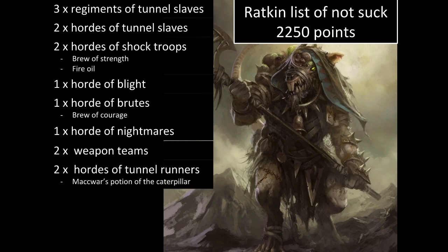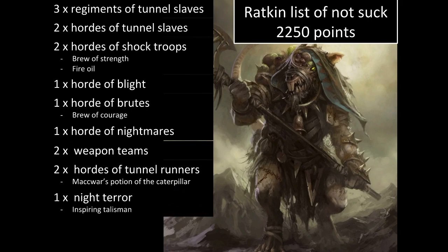A horde of nightmares — I think the most over-costed unit in the Ratkin army — two weapon teams, two hordes of tunnel runners with a caterpillar potion, a Knight Terror with the Inspiring Talisman. Those form the Turbo Runners formation, giving the tunnel runners — already Speed 8 — Fury, Thunderous, and giving the Knight Terror Rallying One. There's a lot of rallying in his list. It's a balanced list.